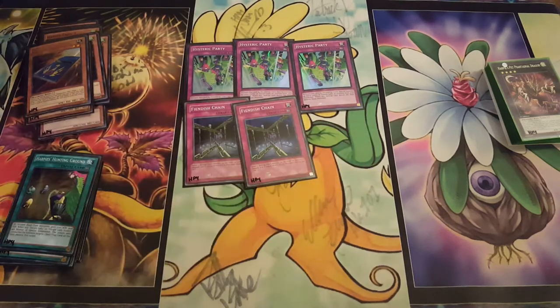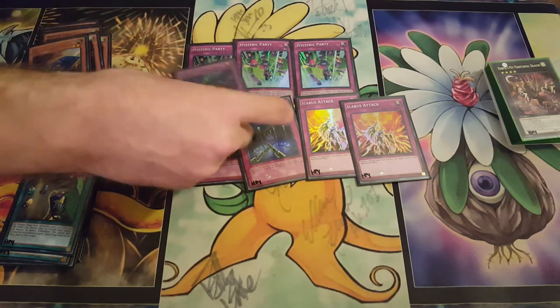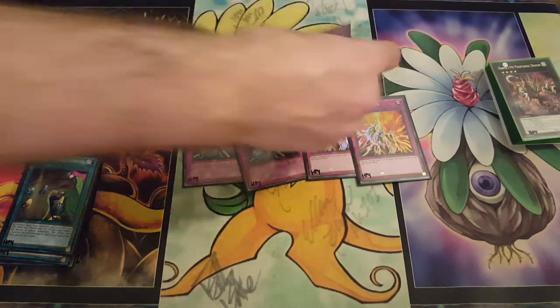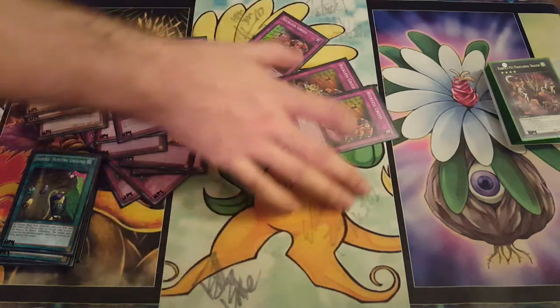Then we have Double Fiendish, Double Icarus Attack. Then we have Bottomless, Torrential, and Warning. And then once again for consistency, 3 Reckless Greed.